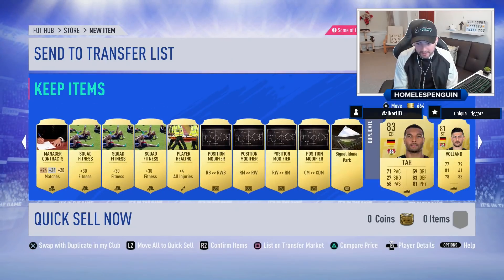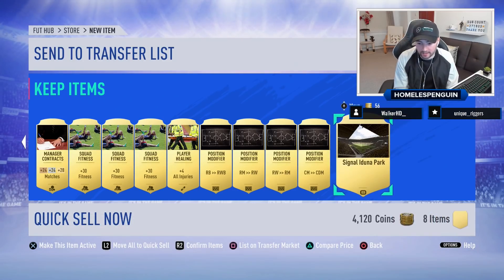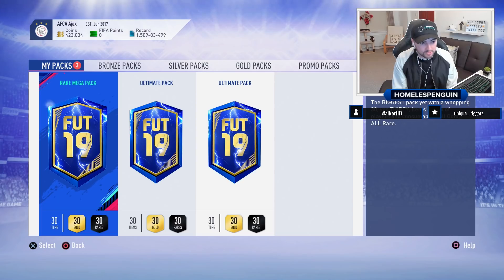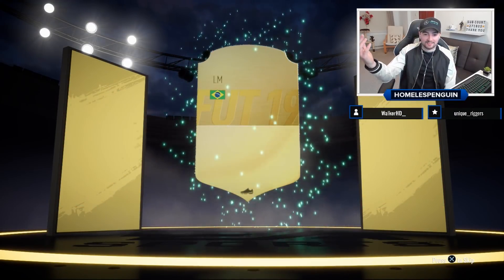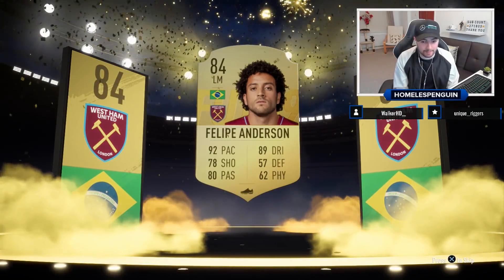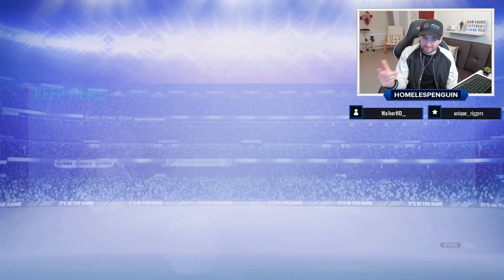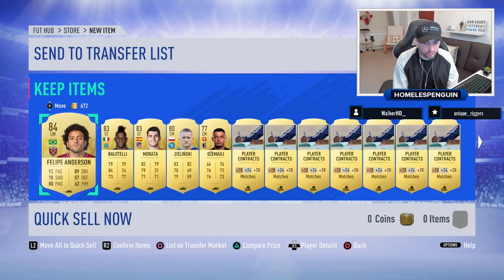These are actually tradable packs — I thought they were untradeable. I'll send some to the transfer list. These 55k packs are probably FUT Champions rewards since Modern Fury normally takes the untradeable option for better packs. Second 55k pack — it's Brazil again, Felipe Anderson. He could have easily been in Team of the Season after his great debut year at West Ham. We get an 84 and an 83. Not too bad from a 55k pack.